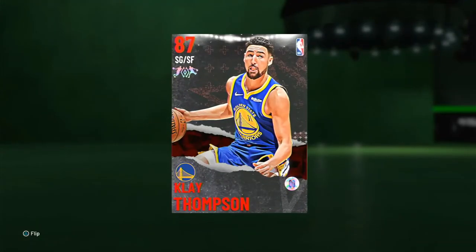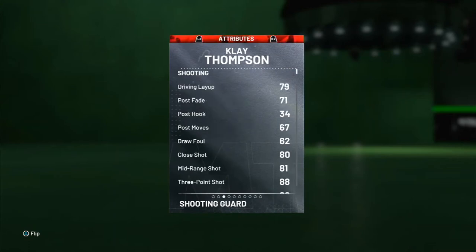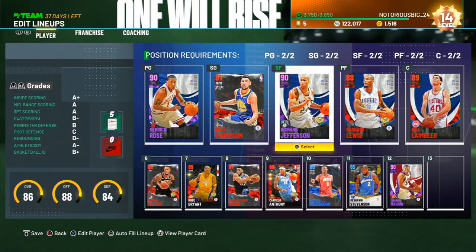At shooting guard, Klay Thompson — he's only about 5K. You've got to get this Klay Thompson. Lockdown defender, knockdown three-point shooter. This Klay Thompson is probably the best card in the game. Then we got Richard Jefferson. Richard Jefferson is only about 10 to 12K. He's an amethyst. He is important — he can shoot, he can get contact dunks, and he can defend.